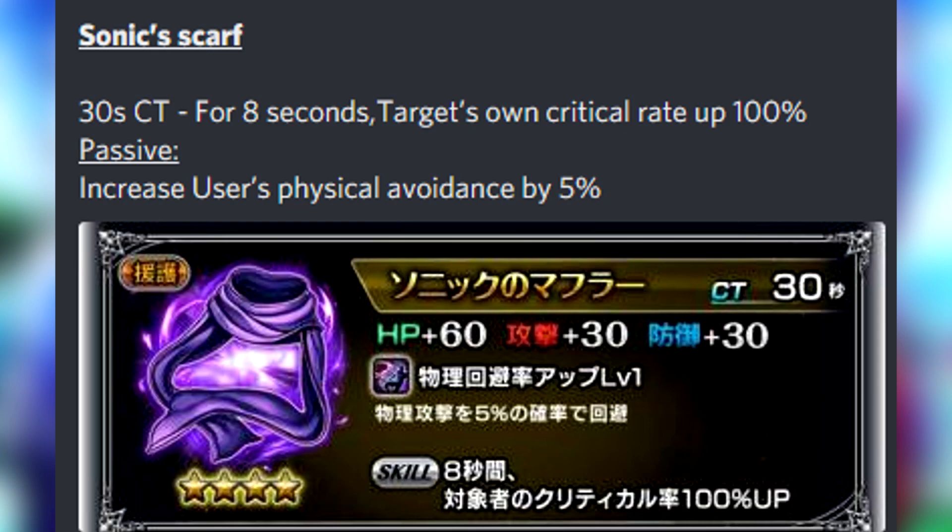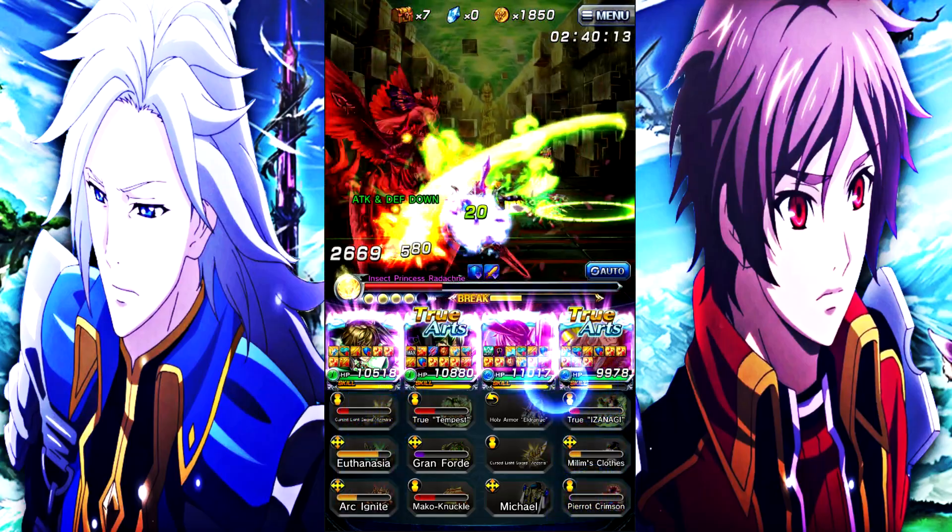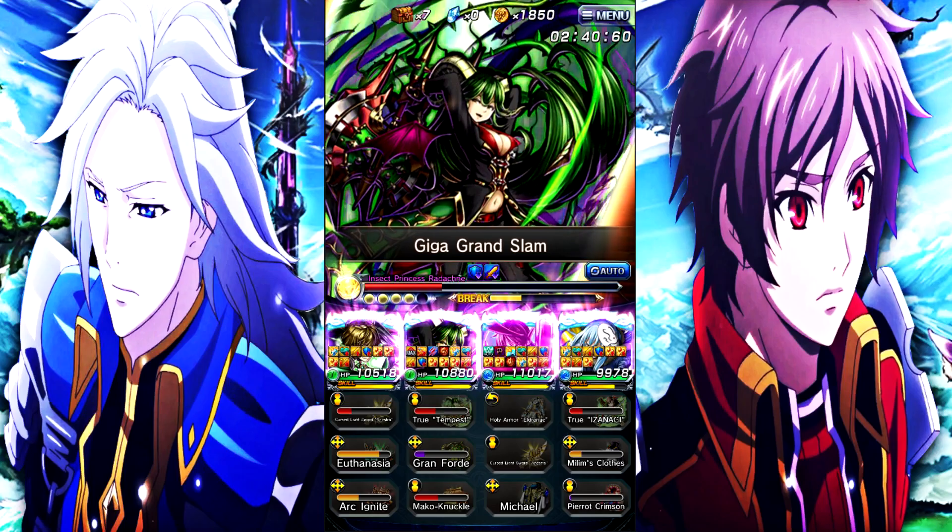The next farmable event equip is Sonic Scarf: 30-second cooldown. For 8 seconds, targets own crit rate 100% up. Passive increases user's physical avoidance by 5%. It's a 4-star support item. I think this may have really good synergy with Sonic himself, but I don't really see using it on a lot of other characters.